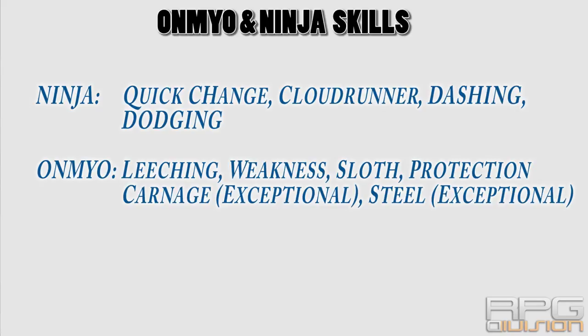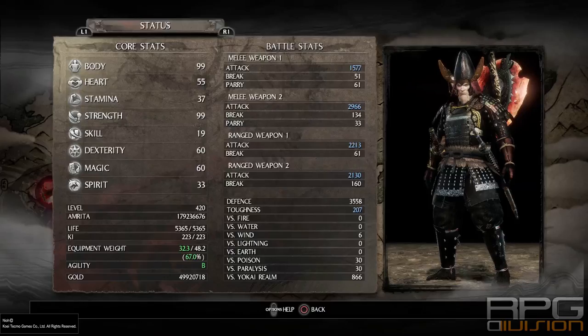For the onmyo skill tree, get Leeching, Weakness, Sloth, Protection, Carnage, and Steel. Carnage will replace Leeching and Steel is added for the Armor of the Exceptional version of this build. When using Fanatic, just go for Leeching, Protection, Weakness, and Sloth. Also add all resistances from the onmyo and ninja skill trees if you have points left - versus fire, lightning, all elemental ones, versus yokai realm, reduce damage from yokai. From ninja, get Versus Paralysis and Versus Poison, and also Recurrent Damage Delta and Recurrent Damage Defense.